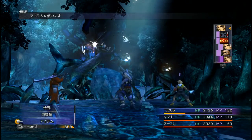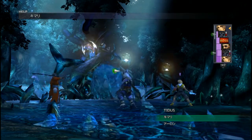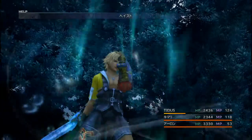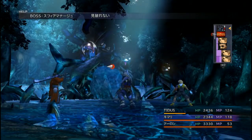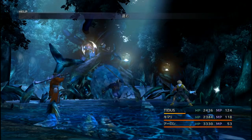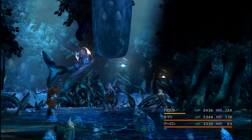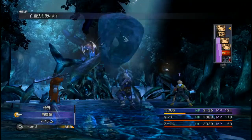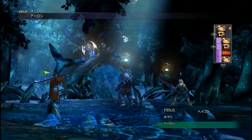Use Tidus to use Aura on himself. Then have Kimari hit him once and switch him out for Lulu. I'm gonna steal and overdrive him as Kimari. Use flame. No — doesn't do any damage. I'm gonna slow him... you can't, it's a boss.